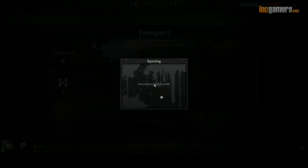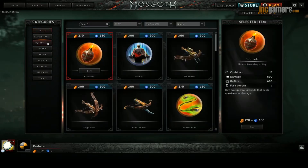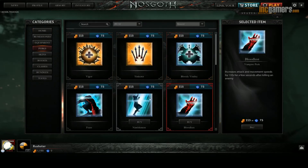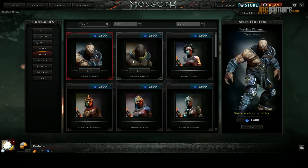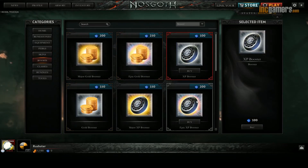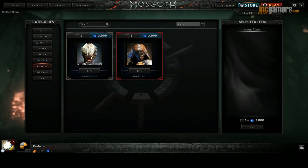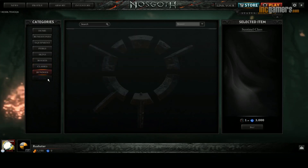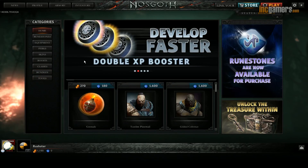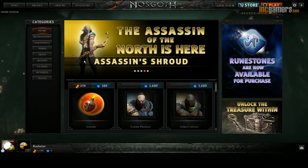I'm going to go back into the menu now and show you the microtransactions and the store. Obviously this is free to play, so there are microtransactions — stuff like equipment, perks, even skins which will make your character look a little different. XP boosts of course. I had an XP boost when I started playing but it's timed out now. There will also be bundles and a key, which I'm not sure what that does. Anyway, this is Nosgoth from Psyonix. Do check it out — there should be a preview up on the website as well. I hope you've enjoyed this InGamers Plays, and we'll see you next time. Goodbye for now.